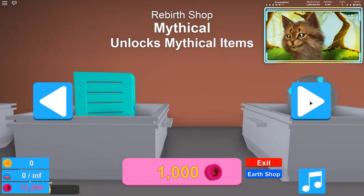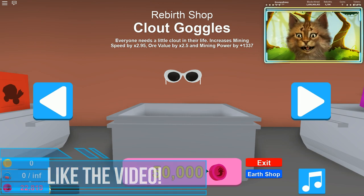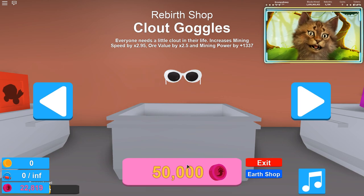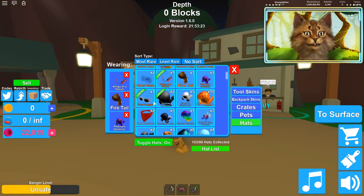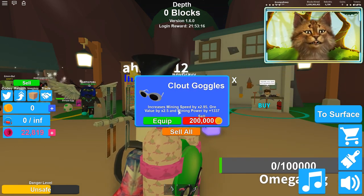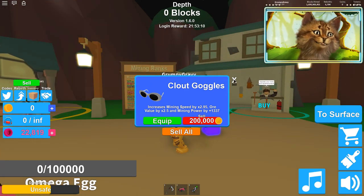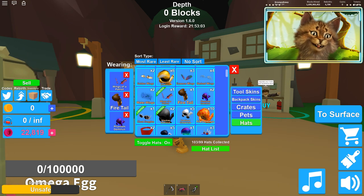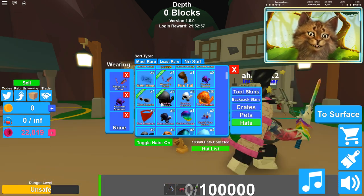All right, we're gonna buy the Clout Goggles. Let's join a clout gang and buy — wait, can I actually buy it multiple times? I think I can. So mining speed is 2.9 or 2.5, and the mining power is 1337, which is kind of funny — it's like the whole leet thing. So it's not as good as I thought; I would say it's better than what I have but kind of comparable.